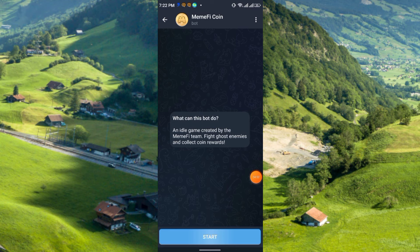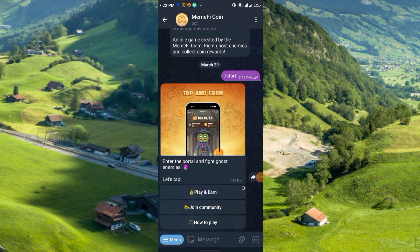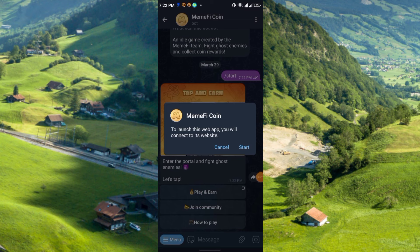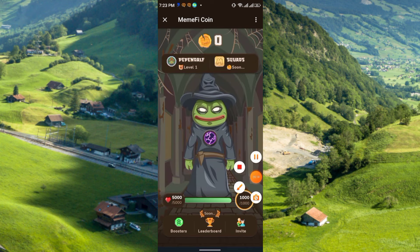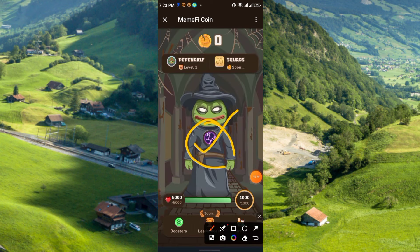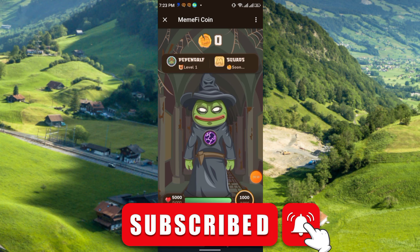A few days ago I shared another project called the Memefi coin — it is a very strong project. Simply click Start, then click Play and Earn, and click Start again. Click Start Playing and you will get the game interface. Press to collect Memefi coins. Daily you can earn 5,000 coins. In the bottom section you can also boost your earning speed by upgrading your level and by inviting friends and family.